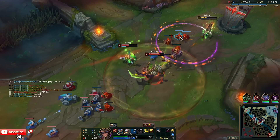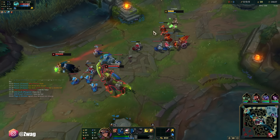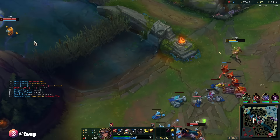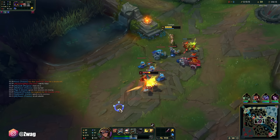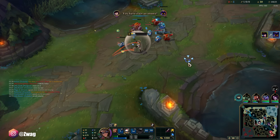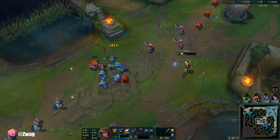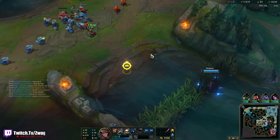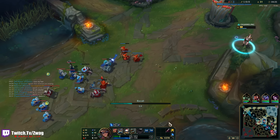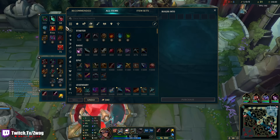They still pushed me out of turret. Almost — at least we didn't have to burn flash or barrier. I'm kind of low but let's just force an all-in. I didn't need to barrier there, but look how low I am — I did block some minion damage. Leave the wave — it'll push into me. As long as Hecarim doesn't come crash into the turret, that's fine. Let's grab some lethality and a potion.